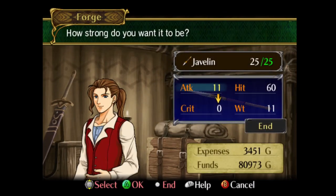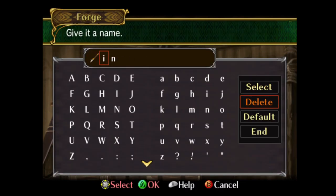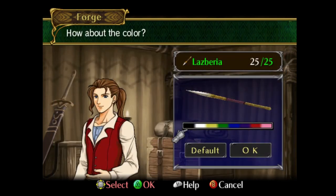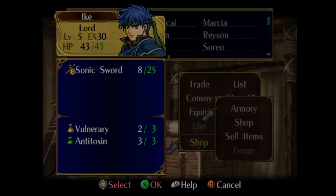It means you don't have to spend an action using a Laguz stone, and those generally don't come with too many uses. We also forge a standard max might, max hit javelin, just because we can — it's just nice to have packed in the back.